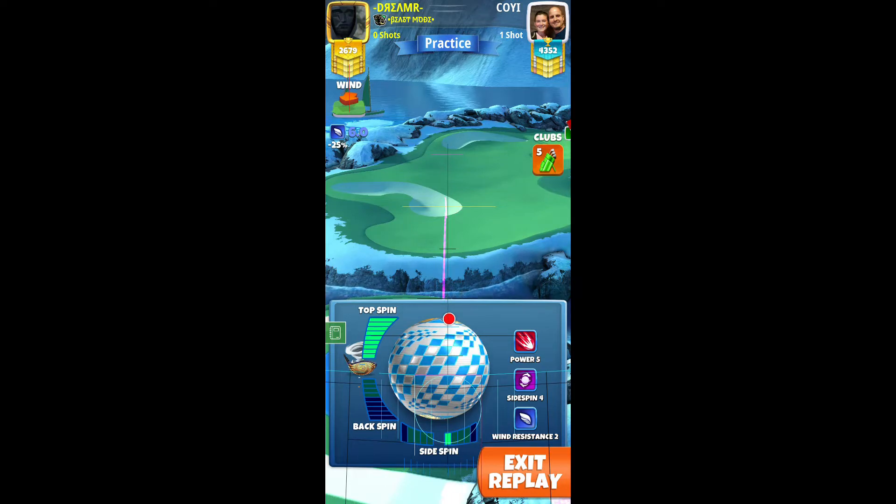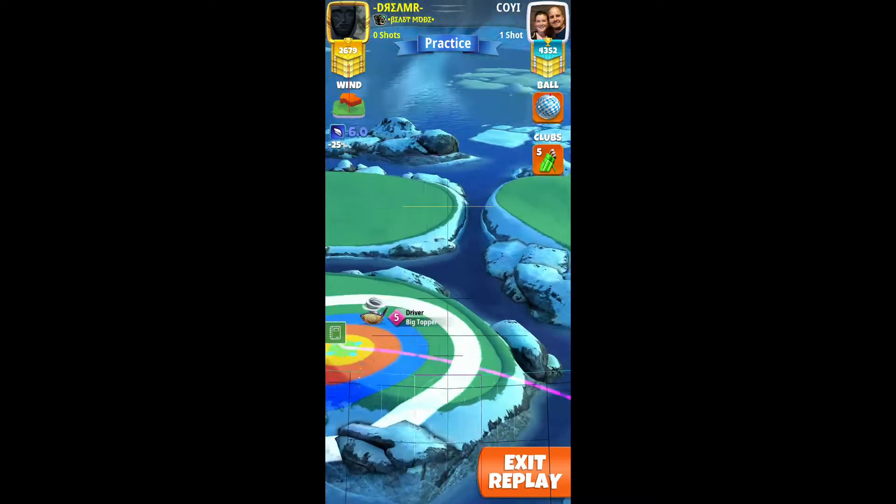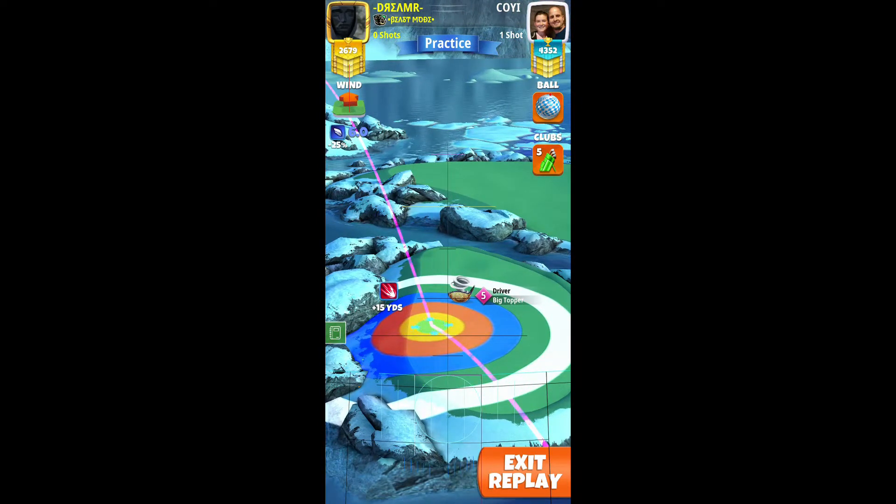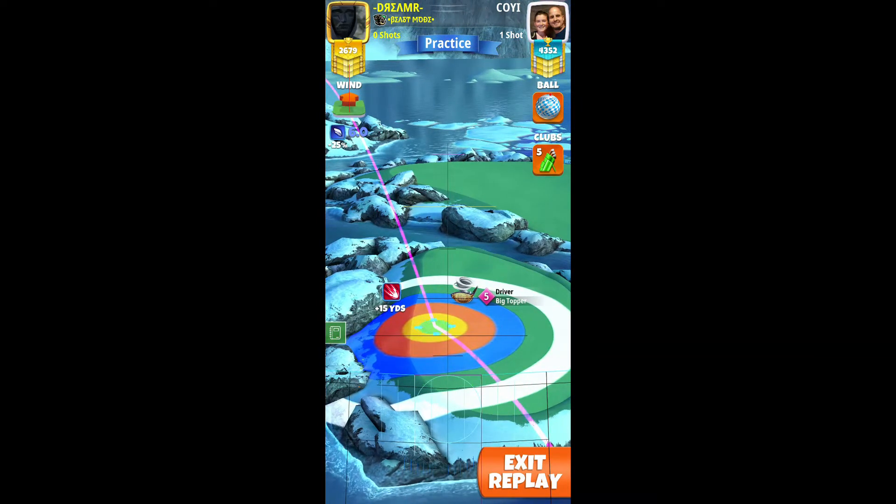Next topspin, one rightspin, half the yellow in rough on the right, big topper 4, 5. Then you swap to power 5. You can use Zerk, but win 2 at least would be better.